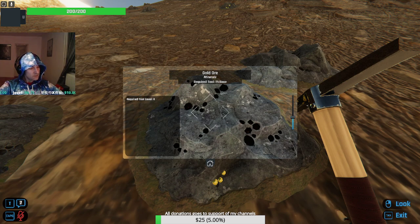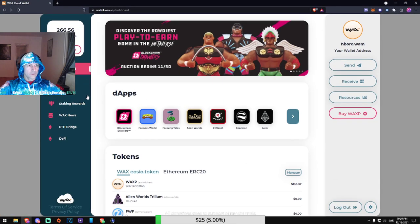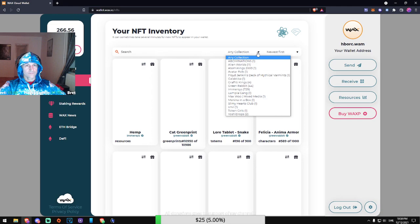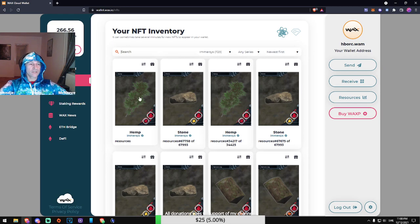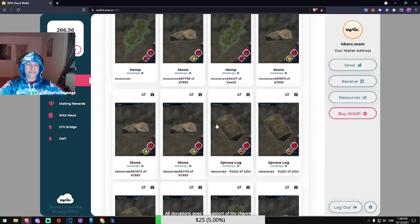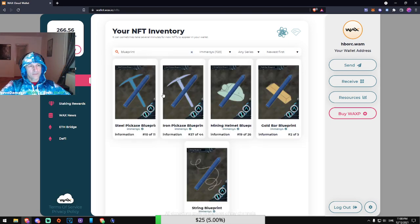If I go to my WAX account — let's see if I'm logging in — here we go, this is my WAX account. Now I have 700 Immersus NFTs. This is the stuff I've collected — this is where it gets sent. And as you can see, I have the blueprint for the steel pickaxe.